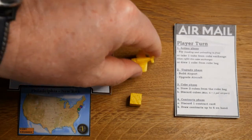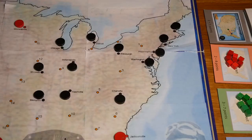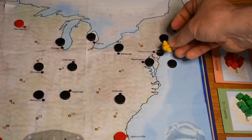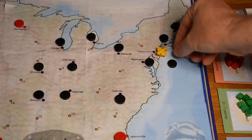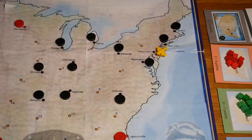Then you take your aircraft marker and place it on Philadelphia — specifically on the larger circle at the airport. If there is a marker present you take that one and place it on your aircraft. It is used for later determining how much extra money you get for adding additional airports to the US Mail service.